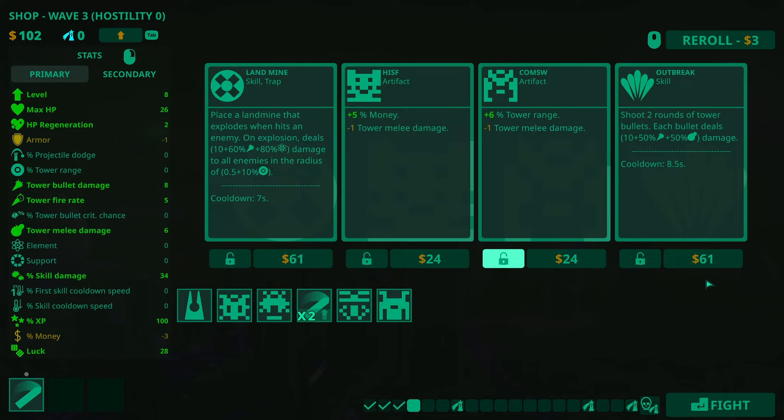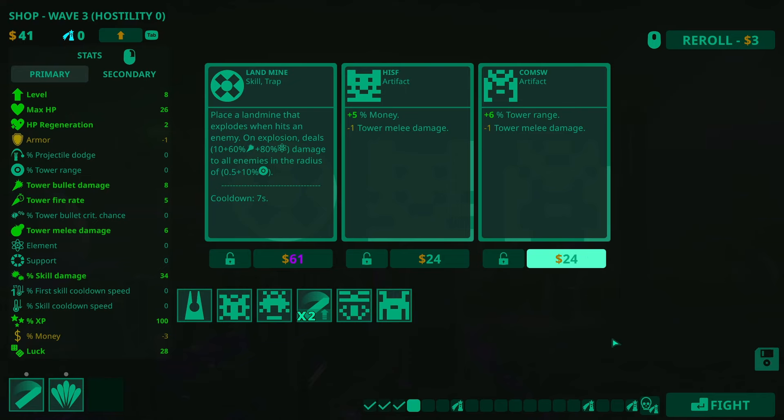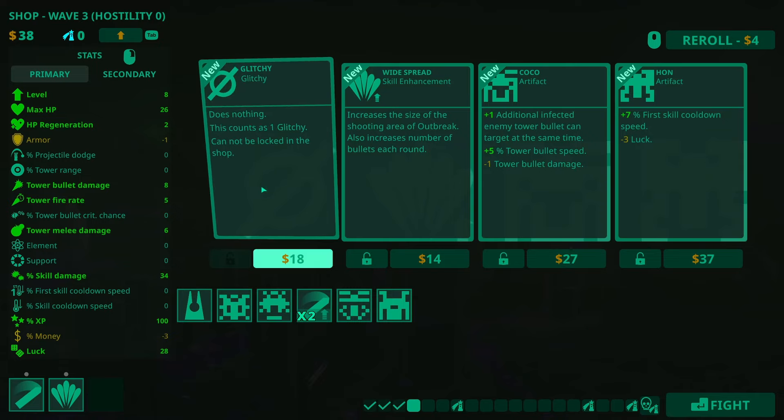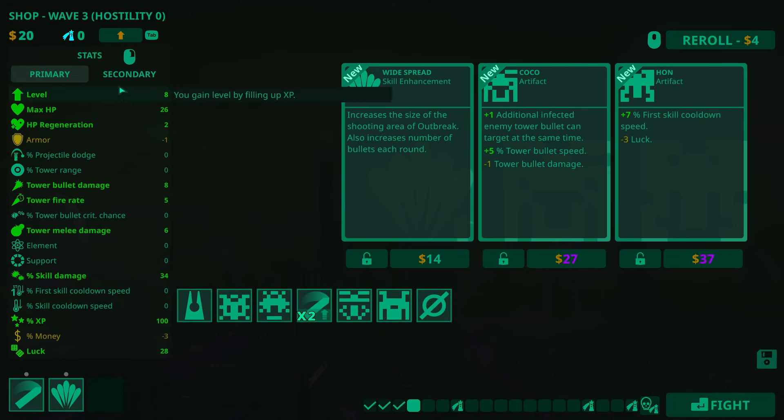Shoot two rounds of tower bullets — maybe. For $61? Let's take it and then re-roll. Cannot be locked in a shop, and it's glitchy — I don't know what glitchy does. Does nothing. Interesting — maybe it does something later? Plus one additional infected enemy — don't worry about that one. Can't afford any of those, let's just fight.